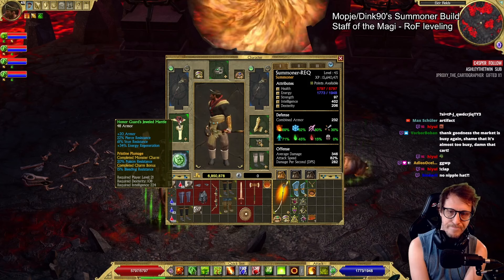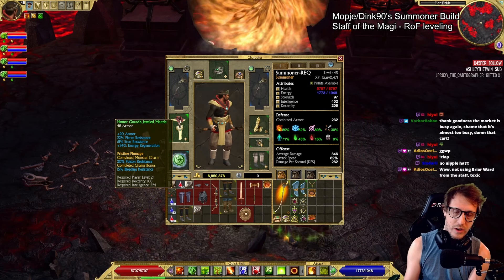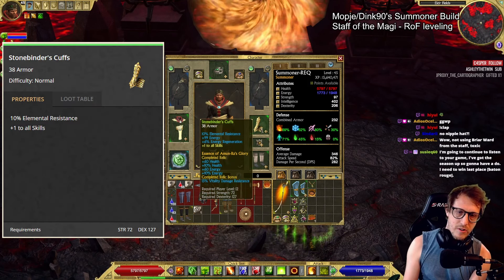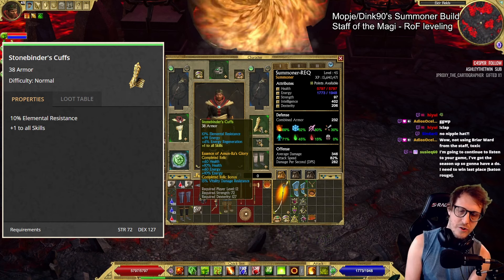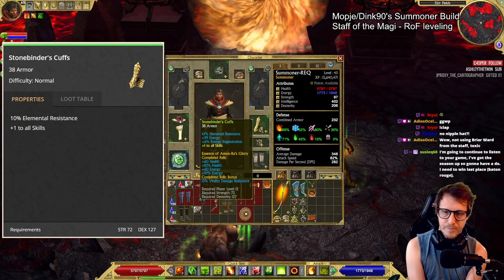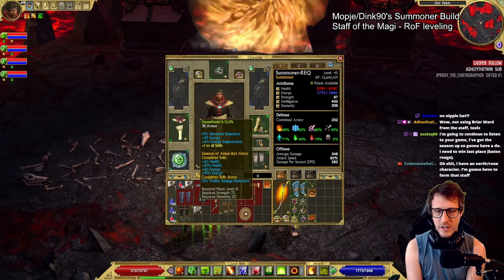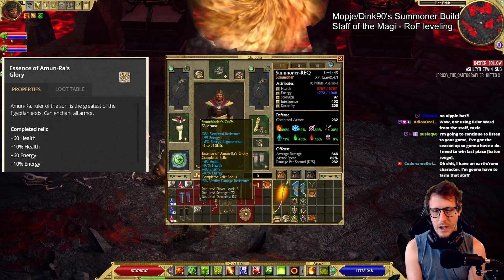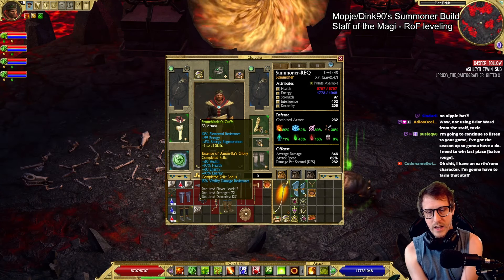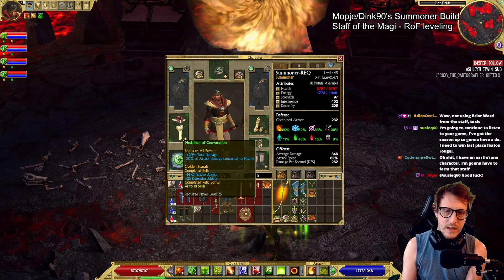We have a Honor Guard's mantle for some stun and pierce res. Put Pristine Plumage on here. This definitely is going to get upgraded in Epic for sure. We could have even got some nice gear in Rag. As always, we have Stonebinder's Cuffs. It rolled double energy — pupils and mana. It feels really bad. We put the Omniraz Glory on here. You kind of want either vit res or percent health completion bonus here, but either one doesn't matter which one you get.